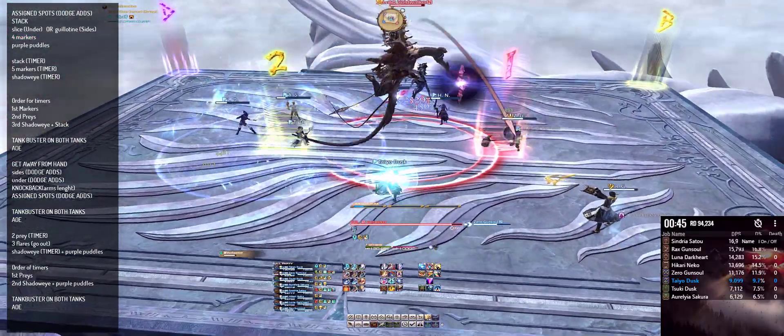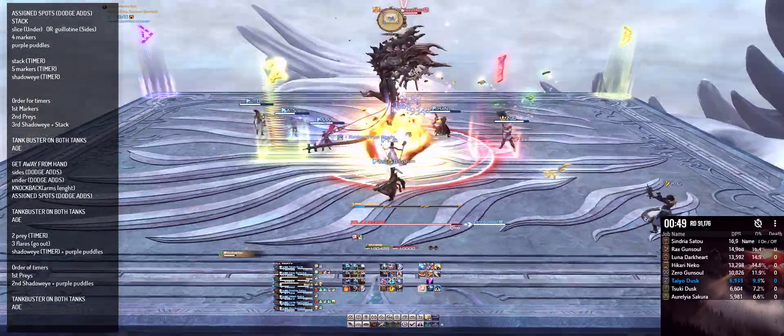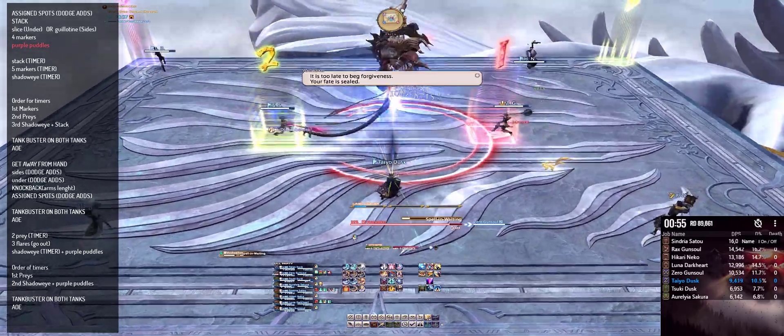Soon eight puddles will spawn at set locations around the arena. Each player needs to have an assigned spot for which puddle they are going to be standing in. While standing in these puddles, they will apply a small DoT bleed on the player.